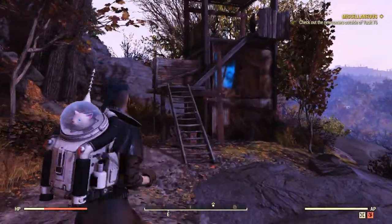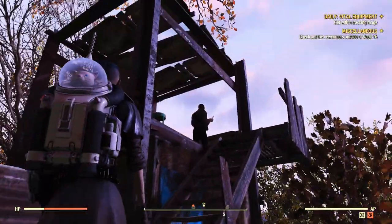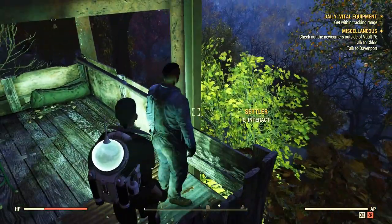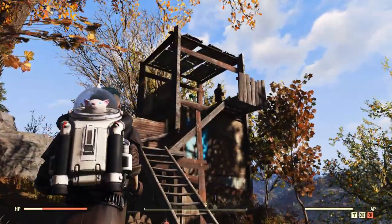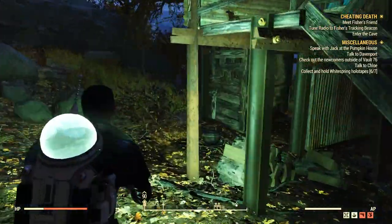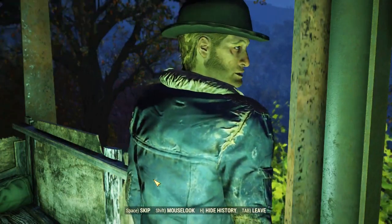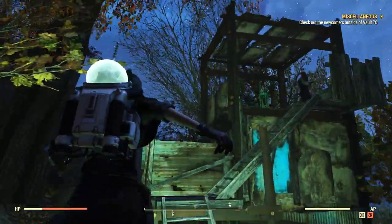The encounter spawn is right on top of the cow symbol on the map. However, you shouldn't expect to find her on your first try — it took me about 100 server jumps, but if you are extremely lucky you might find her right away. The normal spawn is for male Settler Scouts, one per encounter. The NPC will be looking for new locations to populate for his faction. You can have a short chat with the Settler, but you can't earn any reputation. You can kill it too without losing any rep.